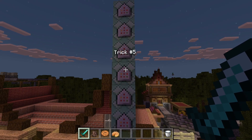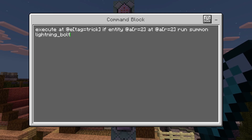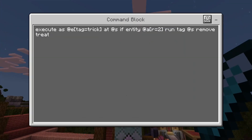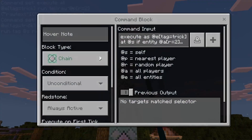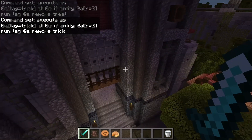And last but not least, trick five — once again on a 10 tick delay — this one is just going to summon a lightning bolt at the player. Then finally the same duplicate commands: the tricked message, remove treat, remove trick. That's all the commands that you have.